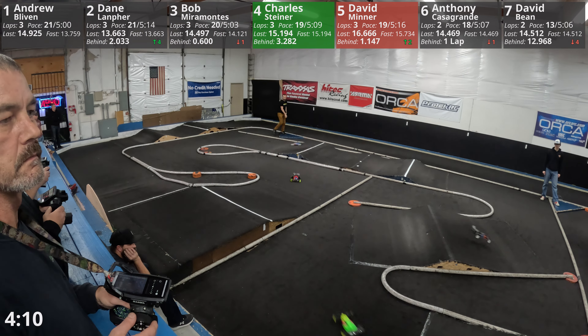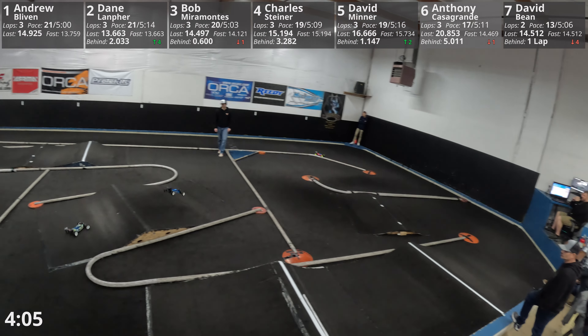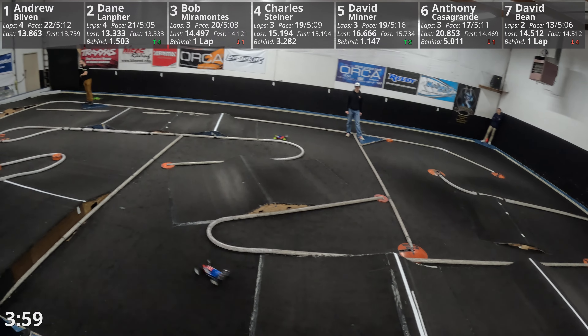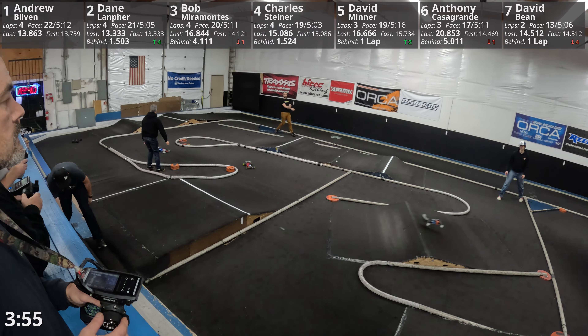Right behind you we got Minner outside down. It looks like Minner it was. A little bother there out of your leader Andrew — orange, white, and blue working his way through the S-curve up and over that corner tabletop.